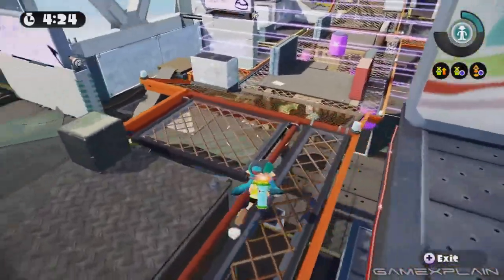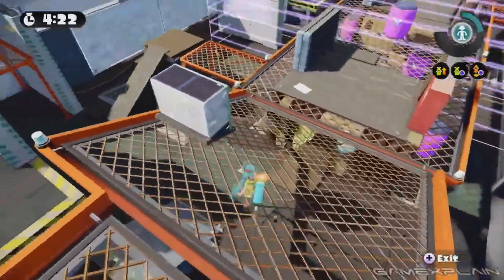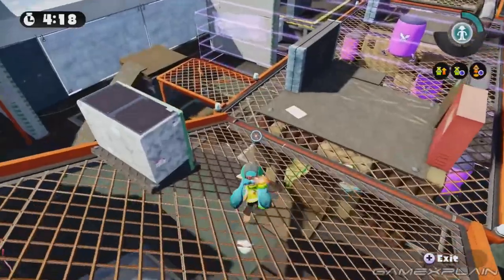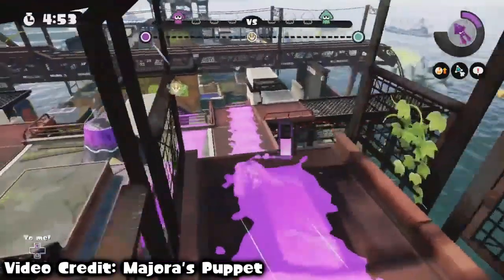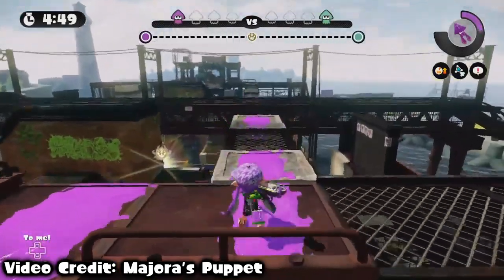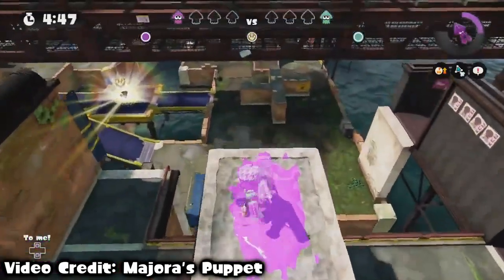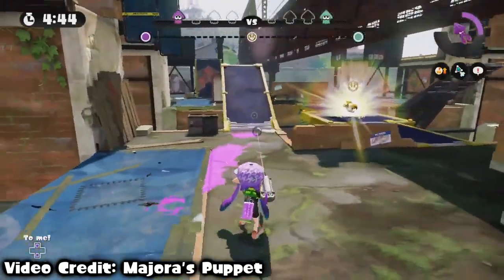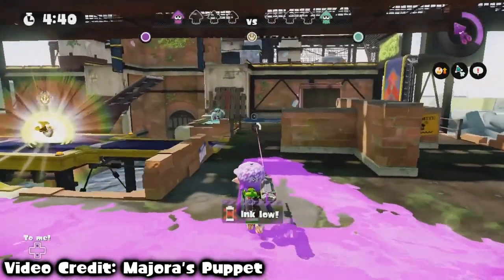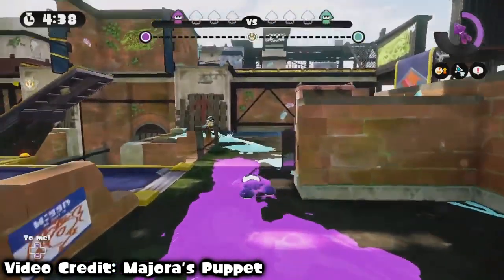But they do have their minor flaws. Hammerhead Bridge was a fun map, however the bridge was not built for rollers and brushes because the grates didn't allow them to have a lot of mobility. And Bluefin Depot's design allowed players to enter their opponent's territory with absolutely no problem. Chargers like the Eliter 3K were insanely overpowered on the stage. What I'm trying to imply is that all of these maps need tweaks and changes in order to allow all types of players to enjoy them.